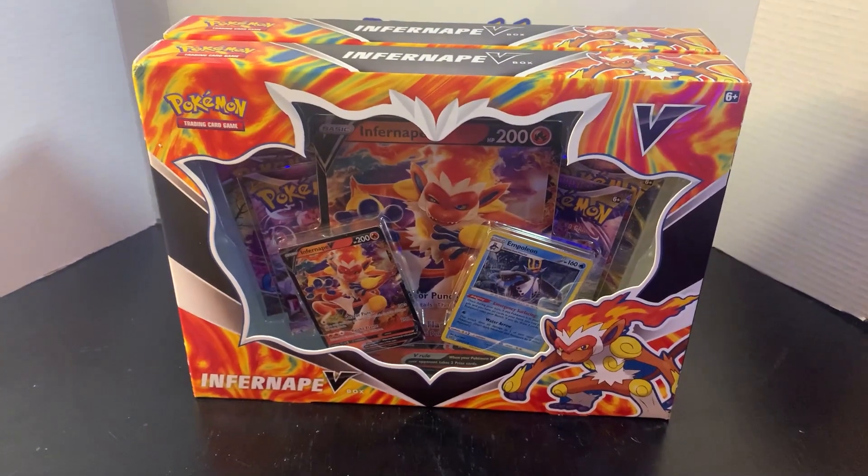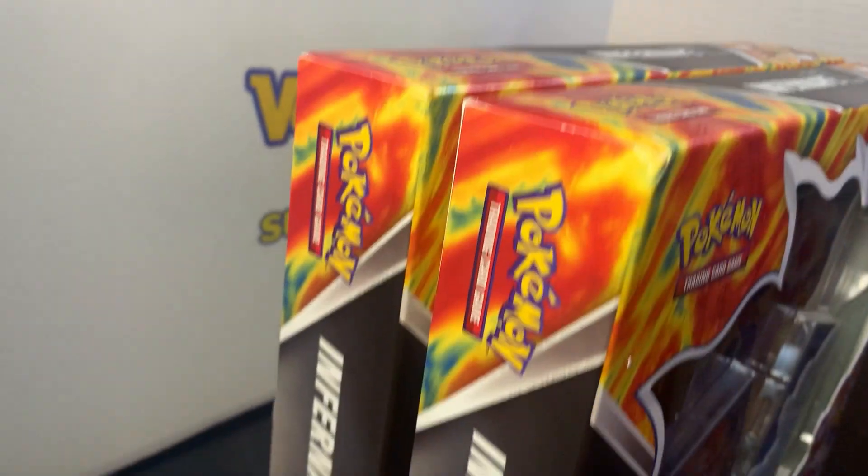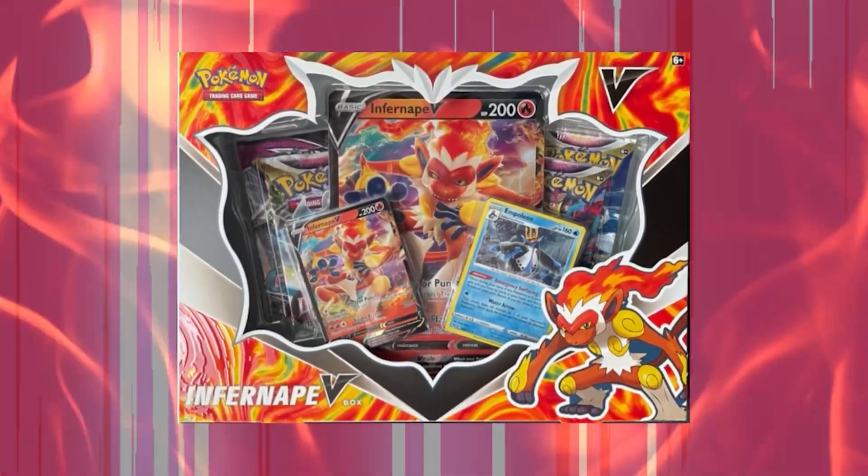We have some Infernape V boxes to open up today. These boxes contain four TCG boosters from the Sword and Shield era, a Pokemon TCG code card, two foil promos — one Empoleon and one Infernape V — with of course the oversized card. Let's crack into these and see whether or not it was worth it to purchase.